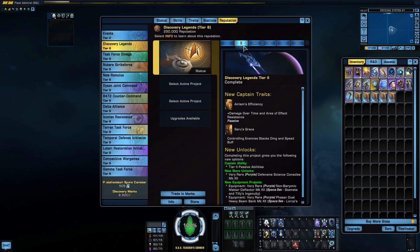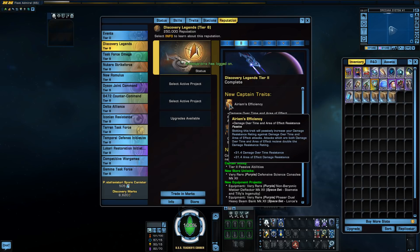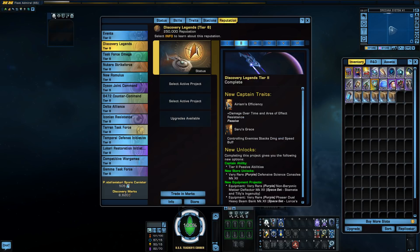For tier two, now this is interesting — these are your space effects. This again gives you damage over time resistance and area of effect damage resistance. Those are actually good, especially if you're looking to be a tank — a decent amount.